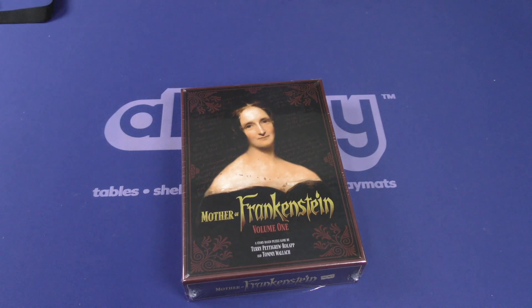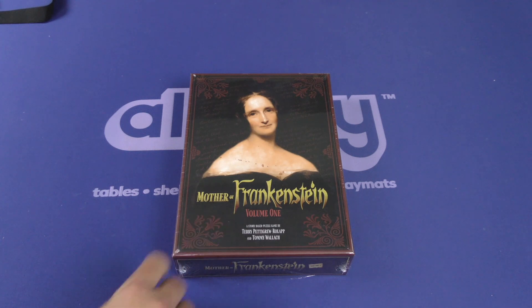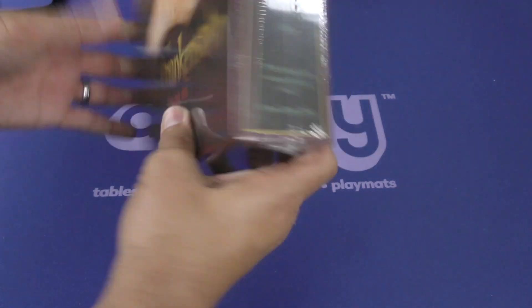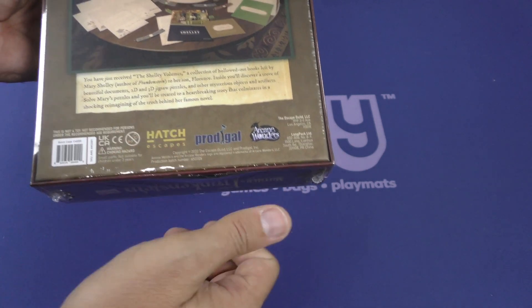Welcome to another Dicetower Daily Unboxing! Today we are looking at Mother of Frankenstein, Volume 1. It says here it's a story-based puzzle game, which honestly sounds interesting. You've got Arcane Wonders in the back, got Prodigal and Hatch Escapes.